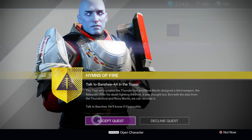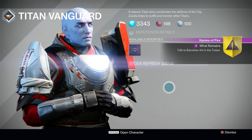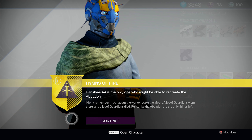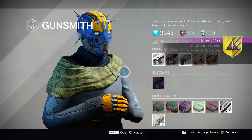Once you've picked up the quest, head on over to Banshee-44, who will task you with — very much like the Nova Mortis quest — getting 100 ability kills. This time, as you can probably guess, solar. Your task will be to get 100 solar kills in either PvE or PvP. Pretty much like the Nova Mortis, you can head into Crucible, Strikes, Patrol, or whatever to get this step done.